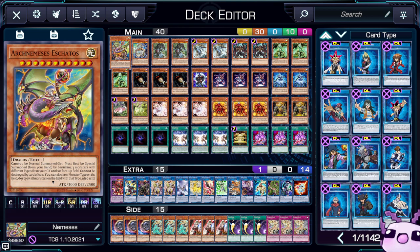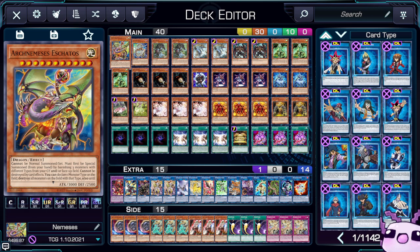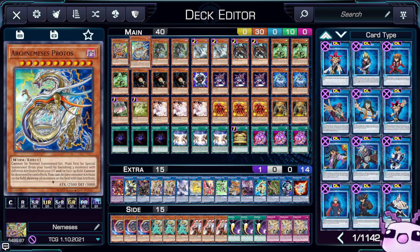First off we have one of each of A Shadows and one Protos — the two cards people are complaining about being tyrants of the format, locking you out of a certain summoning type via special summon. A Shadows deals with monster type and Protos deals with attributes. If you can turbo both of them out in one turn, your opponent is pretty much not playing, since you can call any attribute on the field. With them not being destroyed by card effect, that's a huge plus, and turning off your opponent's cards for a whole turn is not fun to go against.